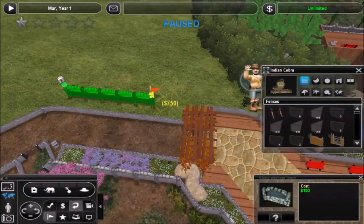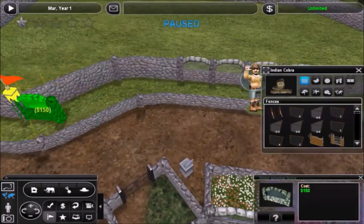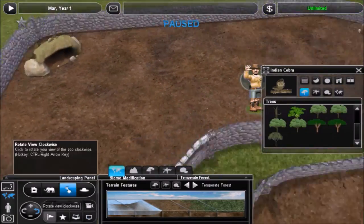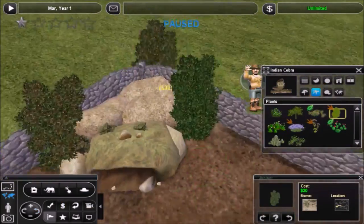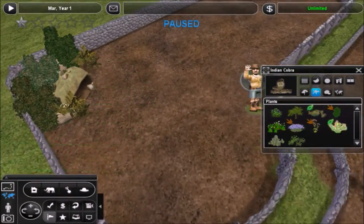Hello everyone and welcome back to Shizu Kesa Gardens. In this episode I transitioned over to the other part of the map, and instead of working on that area where the koi pond is, I went back and decided to make the Indian Cobra exhibit right across from the mongoose exhibit.